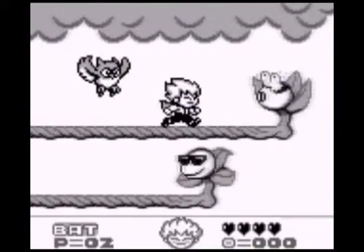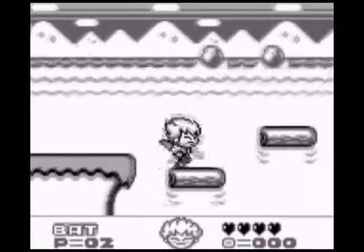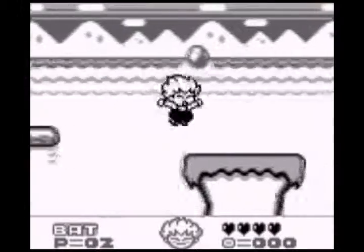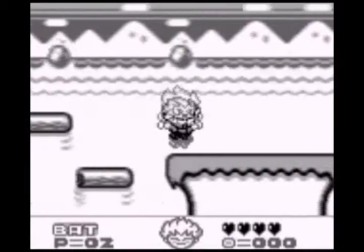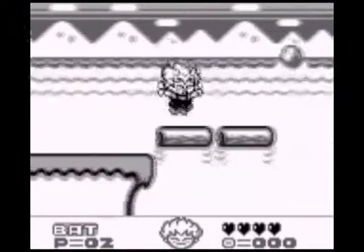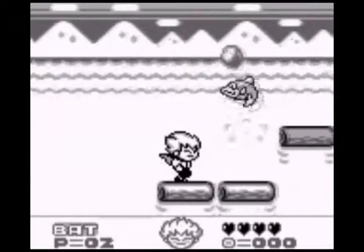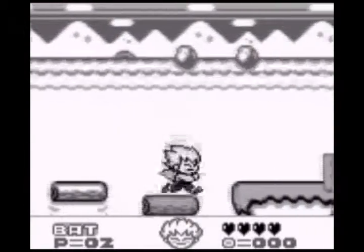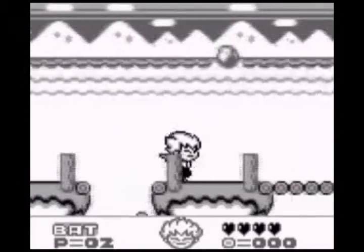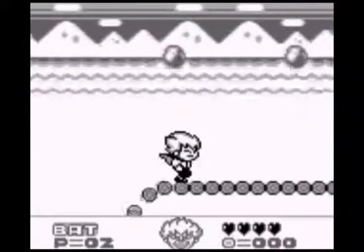Kid Dracula is the sequel to a game called Boku Dracula-kun for the Famicom. That game was a cutesy spin-off of the Castlevania series released only in Japan. Fundamentally it's the same game, except for a few things the Game Boy version fixed in its mechanics. The levels are a lot bigger in Boku Dracula-kun, and that's the only thing it does better. Kid Dracula fixed how far backwards you were sent when taking damage and has a lot more polish overall. Sadly, after Kid Dracula, we never saw another spin-off in this style again. Many who worked on Boku Dracula-kun went on to productive careers at Konami, while those who worked on Kid Dracula only worked on a few more games before fading away. It's a shame, because Kid Dracula was actually a good game.